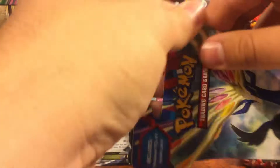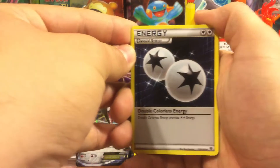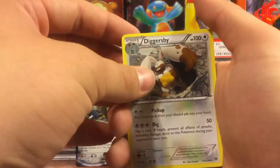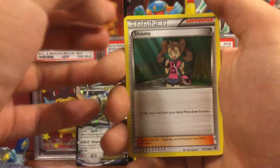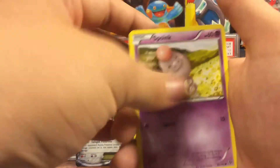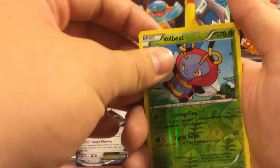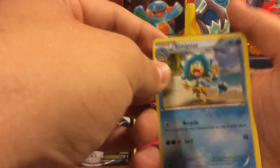Next one is a Xerneas pack with a Xerneas art. Hopefully we get something good. We have Double Colorless Energy, Diggersby, Diggersby, Shanna, Pancham, Fairy Energy, Spoink, Ponyta, Jigglypuff, Volbeat — that is an uncommon — and a Seismitoad non-holo.